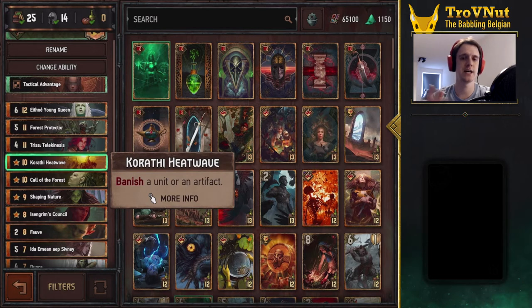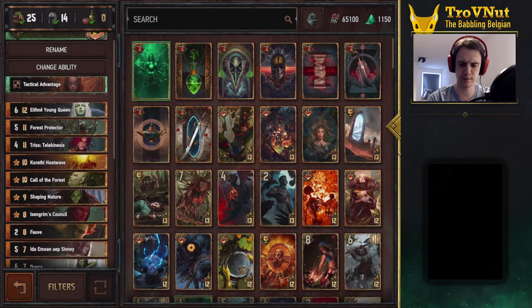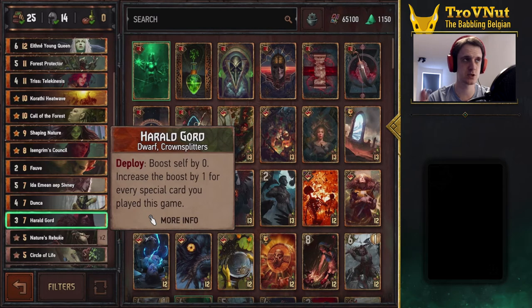Karate Heatwave is still kind of required to counter double Masquerade Ball — you can take out that scenario, or use it in the very last round to remove a high-power unit or banish something that might return later. It's also a special card, which feeds into Harald Gord. Every time we play a special card it's counted in the background, and at the very end we play Harald Gord. He has three base power and gets boosted by the number of special cards played in the entire game — in this deck he usually gets boosted by 10, 11, maybe 12.